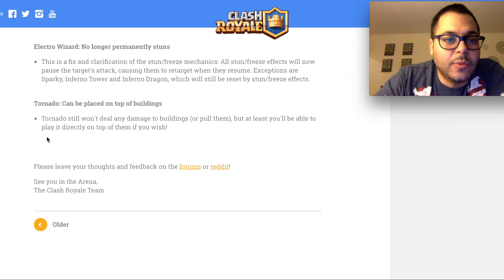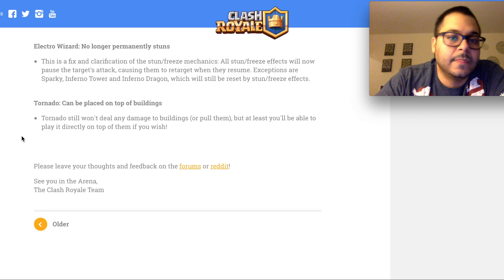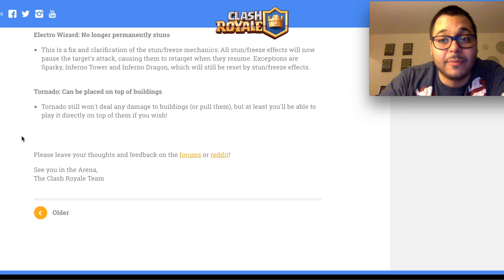Next up is the Electro Wizard — he no longer permanently stuns. This is a fix and clarification of the stun and freeze mechanics. All stun and freeze effects will now pause the target's attack, causing them to retarget when they resume. Exceptions are Sparky, Infernal Tower, and Infernal Dragon, which will be reset by stun and freeze effects. So essentially the Electro Wizard will still recharge the Sparky, Infernal Tower, and Infernal Dragon, but won't just lock the enemy down almost frozen. Electro Wizard is still a popular and mighty powerful card.